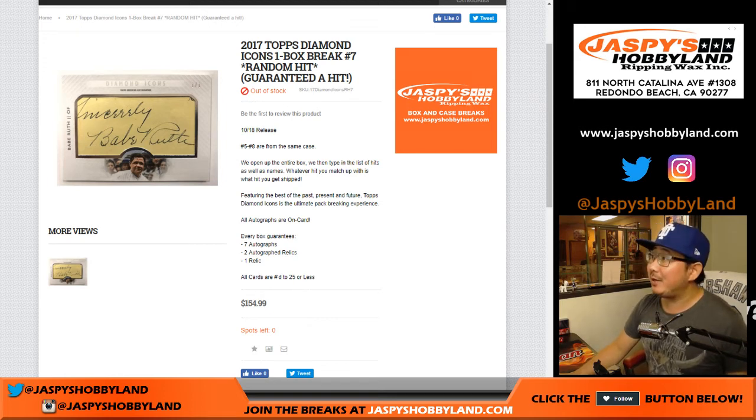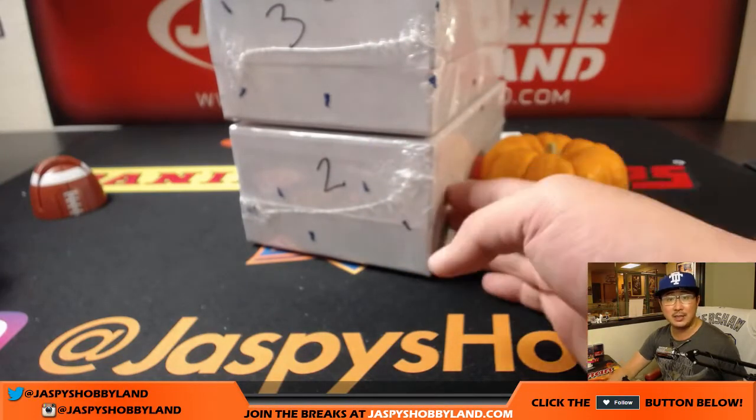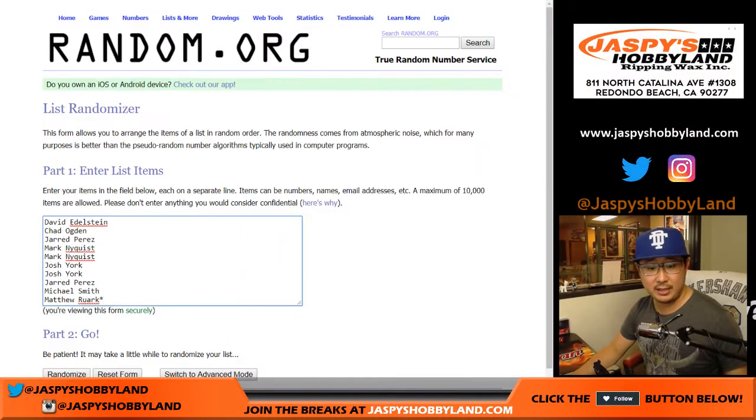Good evening everyone, Joe for jazbeeshobbyland.com. 2017 Topps Diamond Icons Baseball Random Hit Break Number 7. A one box random hit break number 7 from jazbeeshobbyland.com. We only have one more box left — I already posted the last box in the store, so go and get it folks. Big thanks to everyone for getting into the action here in break number 7, the second to last box.